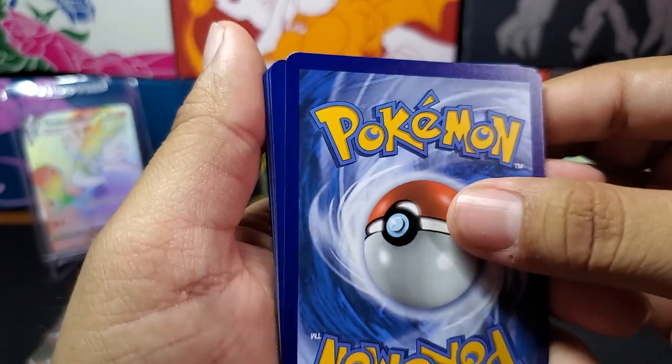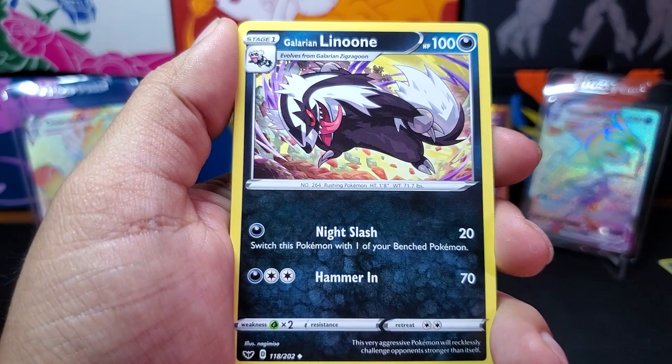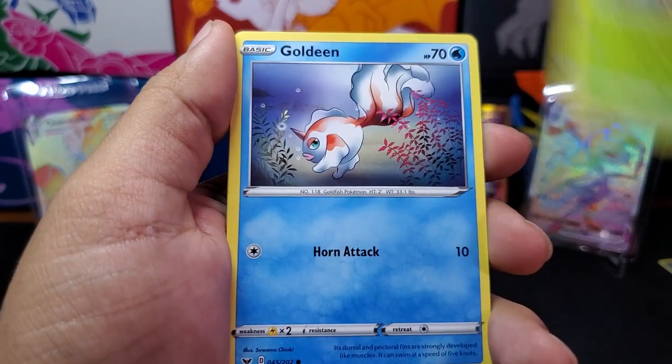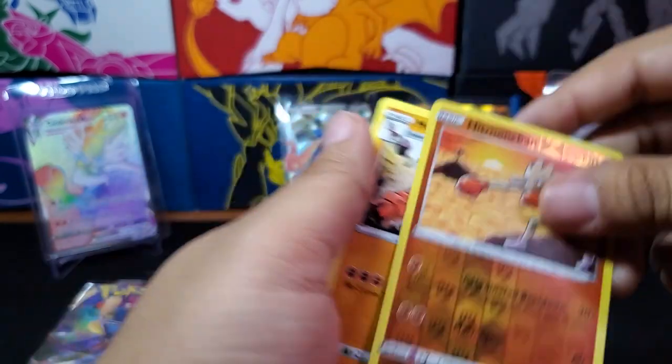It's a different stock color — it's darker. Let's see what we got. We have a Lightning Energy, Hitmonchan, Galarian Yamask, Sizzlipede, Silicobra — and a Yamper, a Hitmonchan, and a Mudbray. Nothing exciting there.